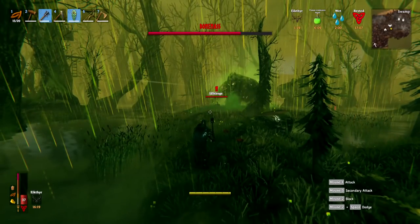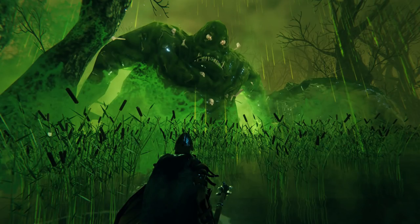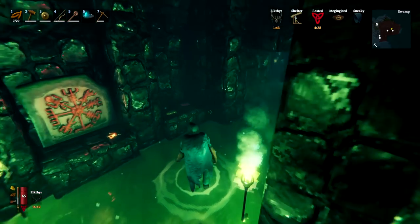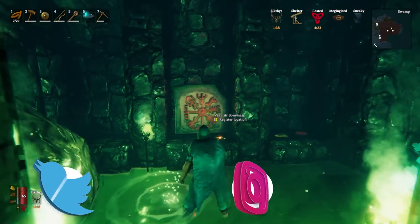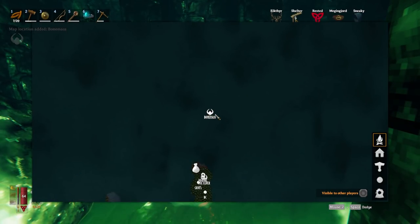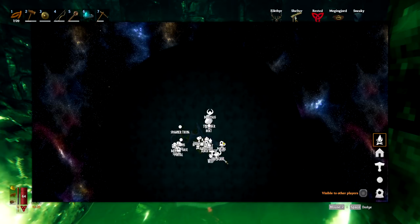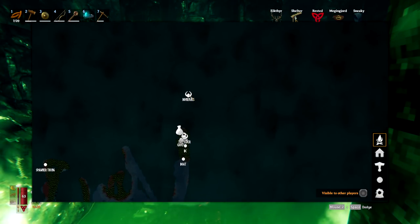We're going to start with the location of where to find Bone Mass. If you want a full swamp guide I have one on my channel. When you're out exploring your crypts you will find a runestone like this - it says 'Bone Mass' on it. Press E to register the location and it will show on your map, so you can scroll out to get an idea of exactly where that is.